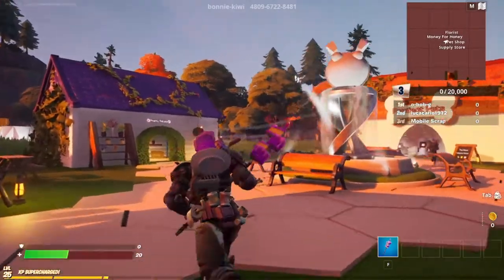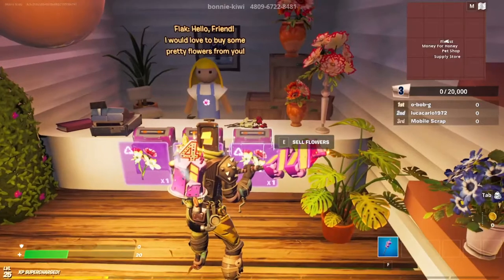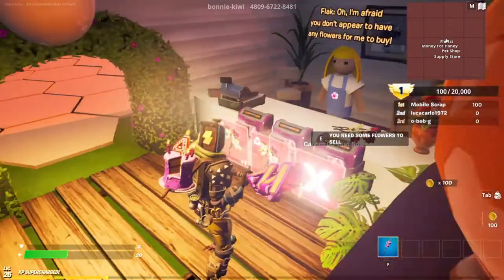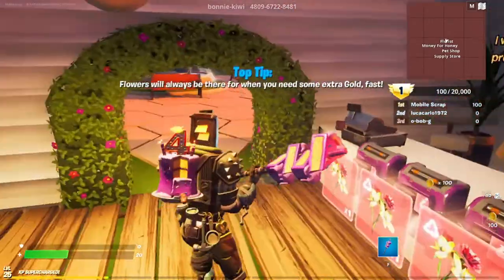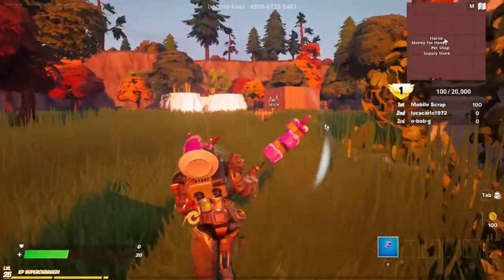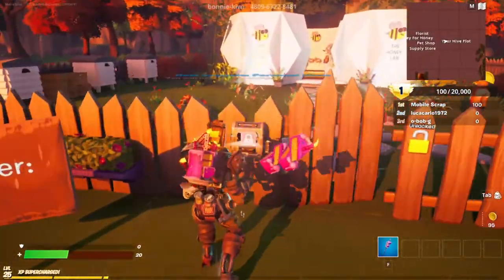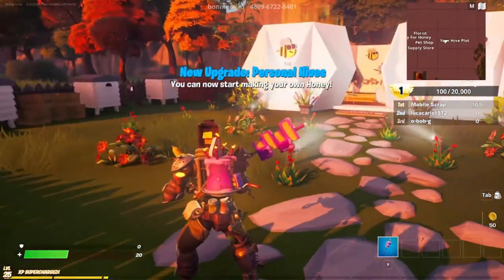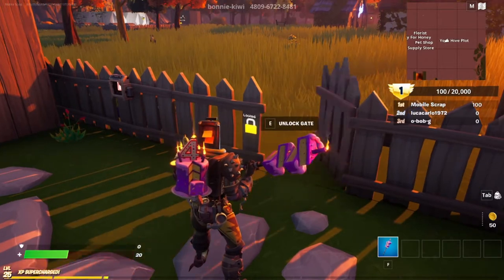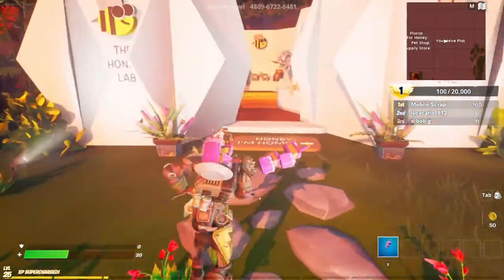We want to go into this little building over here — hopefully that guy doesn't pickpocket me because I'd be toast. Hello friend, I'd love to buy some pretty flowers from you. There we go! I got double the money I thought I was going to get. Our plot of land is over here — there we go, you can now start making your own honey. Let's lock that gate — really cool animation, pretty neat.